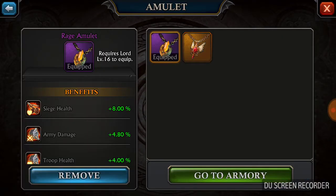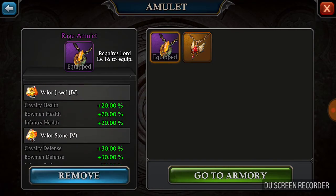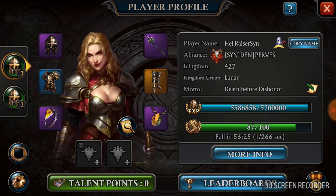Now my necklace — the Rage Amulet. I know there's better stuff out there, but I'm kicking ass with crap gear because I've got stats to back me up. As you can see, plus 8, plus 4, plus 4. It does have the one and only plus 4 Valor Gem that I have left in it. It's still not a bad deal with how much it bumps up my stats.